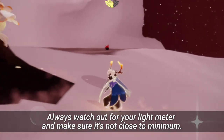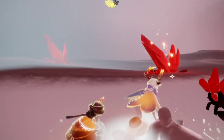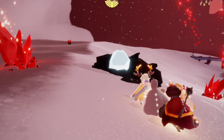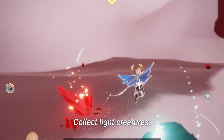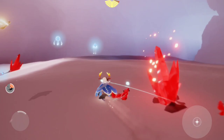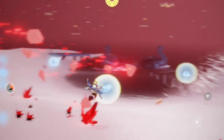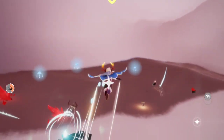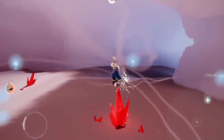Now we are down for phase two. In phase two, we just have to collect the light creatures. The light creatures we are going to be collecting for this shard event today are the jellyfish. And again, be careful of the flying or floating shards.